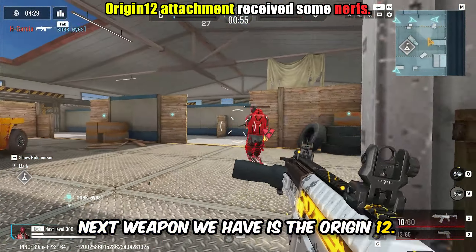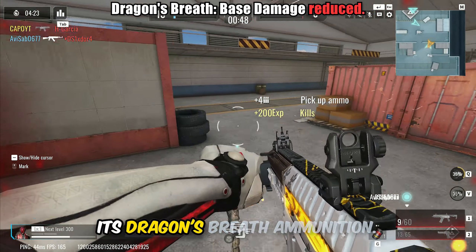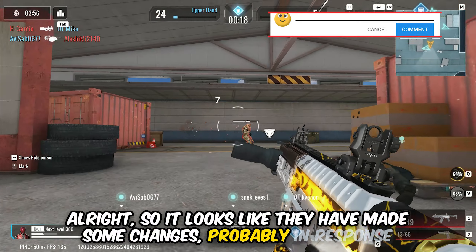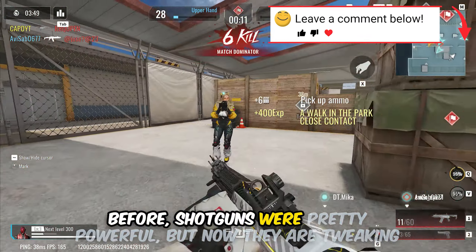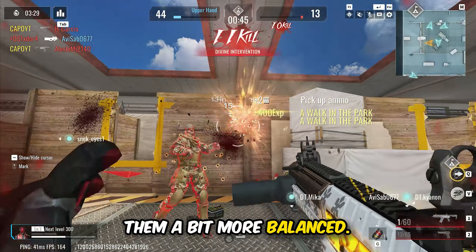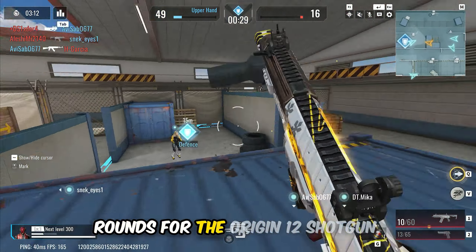Next weapon we have is the Origin 12. The Origin 12 shotgun received a reduction in the base damage of its Dragon's Breath ammunition. It looks like they have made some changes, probably in response to the recent Shutter Island update. Before, shotguns were pretty powerful, but now they are tweaking things to make them a bit more balanced. They have nerfed the effectiveness of the Dragon's Breath rounds for the Origin 12 shotgun.